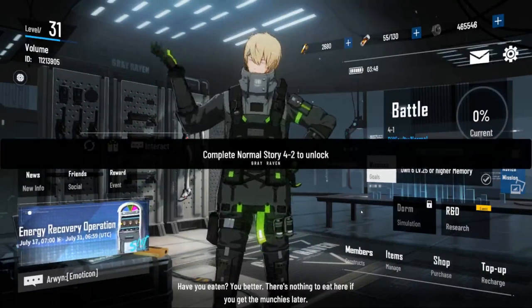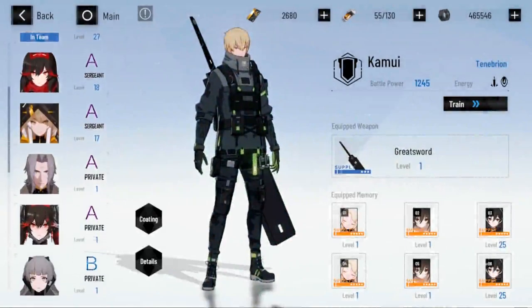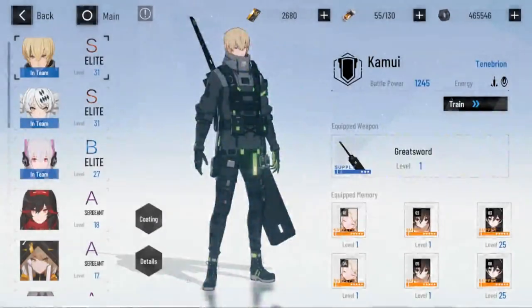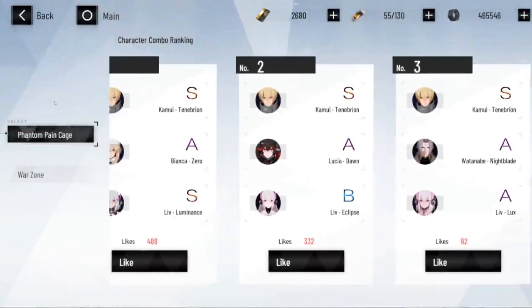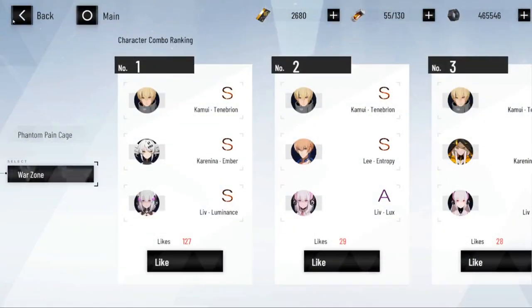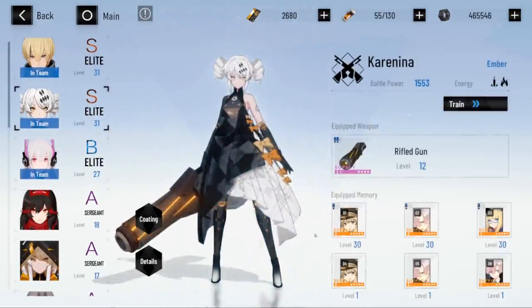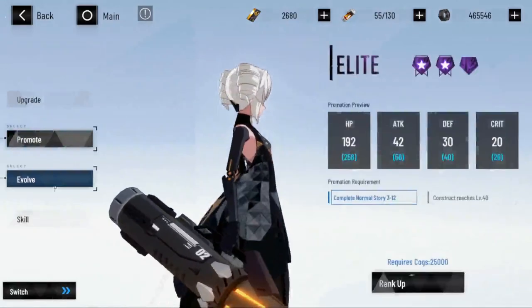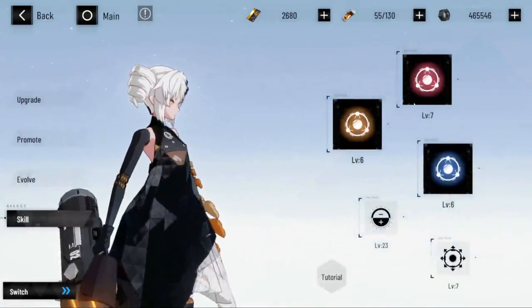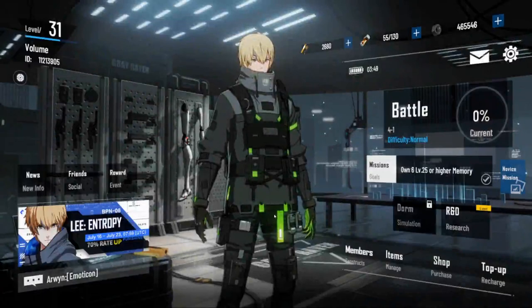You get your dorms — I don't have that unlocked yet, but I'm guessing it's a place where you send your characters to chill and get resources. Your members section is where you access all your gear. You've got your coatings which are outfits, and the details show what they do — like physical dark unit, mixed damage, recommended partners to run with them. You can also check your weapons. Under training you can promote and evolve characters — evolving is when you get dupes — and skills are how you increase your character's abilities.